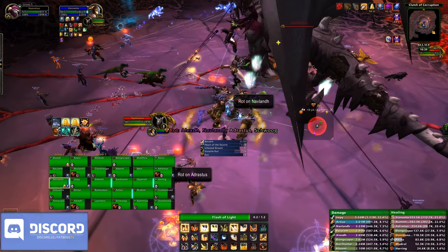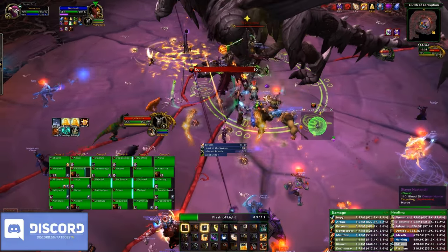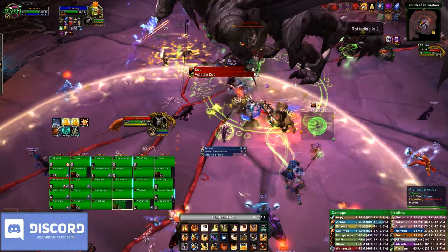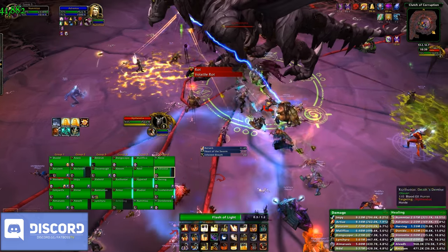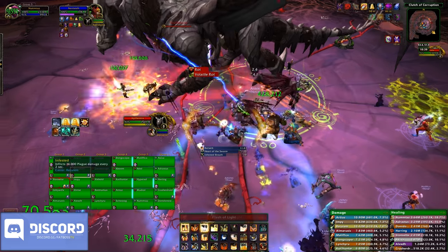Hello and welcome to the Fat Boss Guide to Nithendra in the Emerald Nightmare. The tier has finally begun and we get to kick it off by fighting a Corrupted Dragon as the first boss. This two-phase encounter is pretty much all to do with reacting quickly with different types of debuffs and positioning.